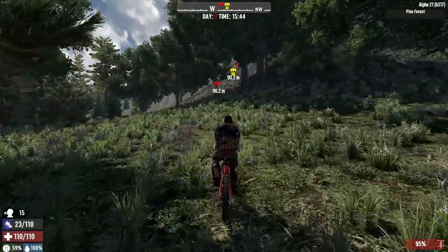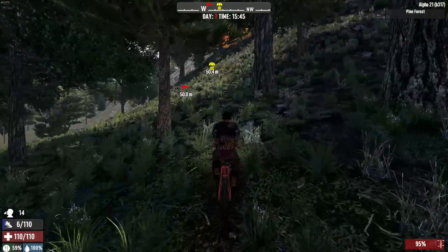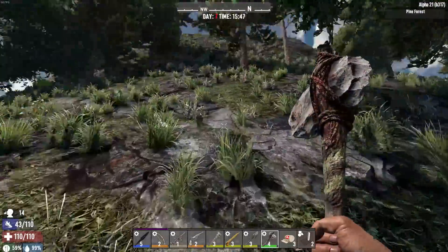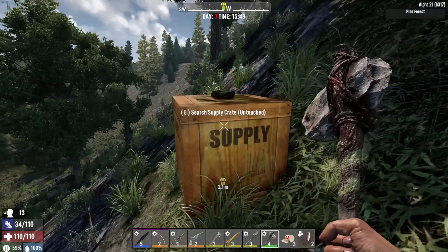Rock-wise, make some cobblestone, be able to upgrade and repair our equipment if we need to. But first things first, let's pedal our way over. Actually, you know what - let's just park the bike right here. We can just run up this hill, it'll be a lot faster than trying to pedal up.